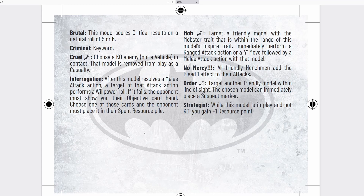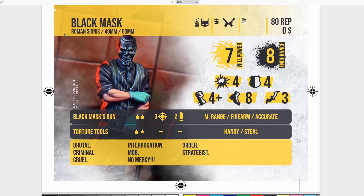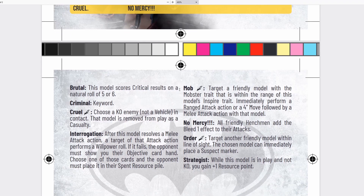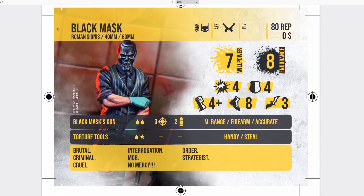Finally he has Strategist, which allows him to gain a plus one resource point when he's not in play — that's excellent, and especially useful when you play against heavy searcher lists. He's a very supporty sort of character. I think 80 reputation is a very good price for this. The Mob special rule is absolutely insane. He can use Mob if he needs to kill somebody, or use Order if he needs to play the suspect marker game — two very premium special actions. And finally, Cruel if you need to finish someone off.